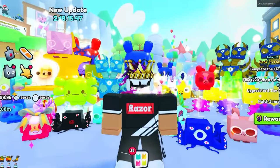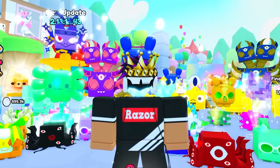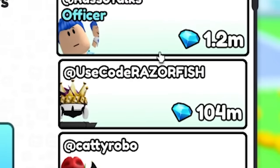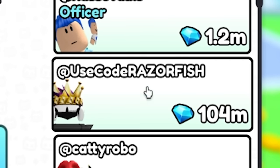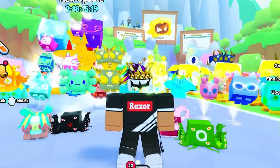There are a lot of gem methods in Pet Simulator 99. I'm going to go over three of them and show you which one's the best. Right now I only have four million gems — I spent a lot. Keep in mind, I have 104 million gems donated to the clan, and I spend millions on enchants and other pets.